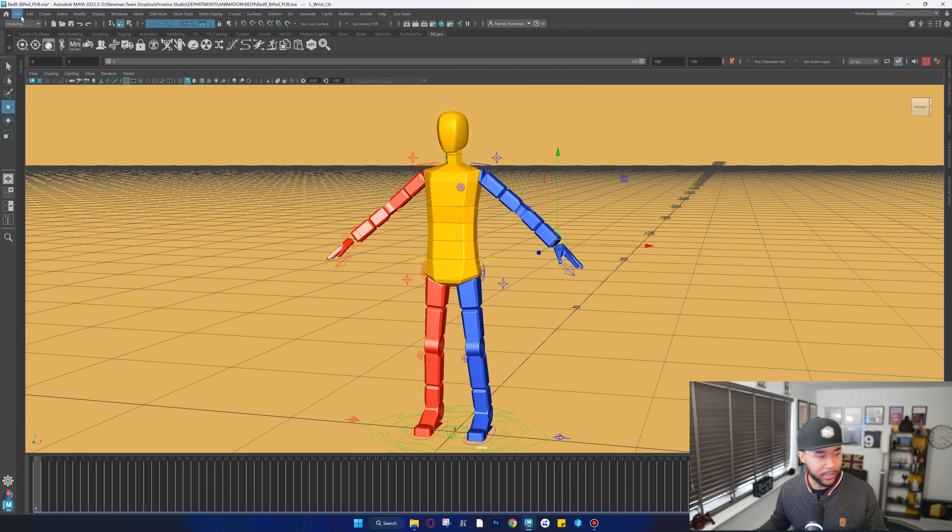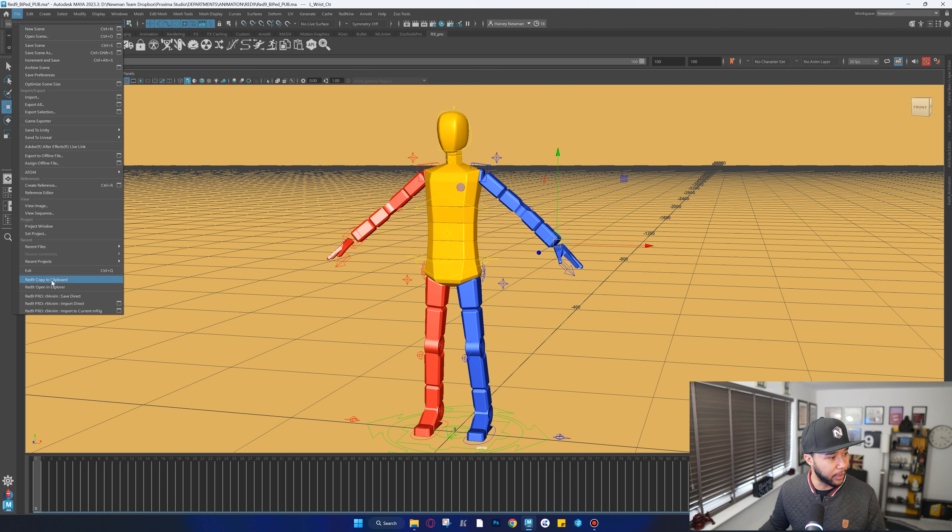Another place you can find Red9 is in the File menu, where you suddenly get more options than before, such as copy animation to clipboard, open explorer, save direct, and import direct. These are related to when you have Perforce connected to Red9 — you can then start using these shortcuts. This is more catered to bigger studios where a team is working with this tool, but I've used it before and it's really, really cool.